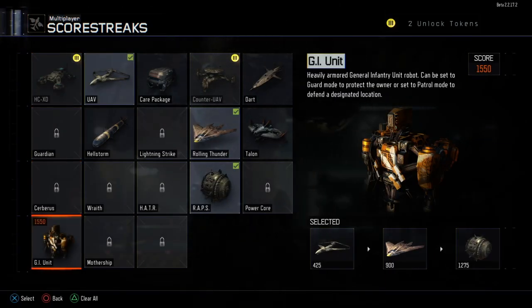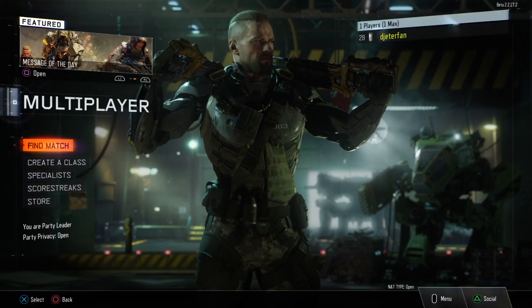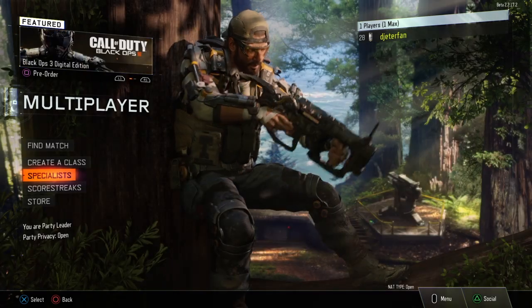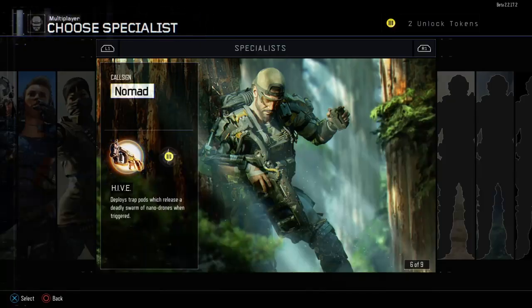The GI Unit is a mini robot that will follow you around the map to take out enemies with you. You have the option to set it to guard a single location or have it follow you around and watch your back — it's a pretty awesome killstreak. Unfortunately I only got it once, so I'll have to test it more in the future, and if it ends up being something amazing I will definitely make a video on that as well.